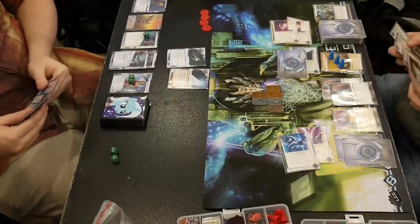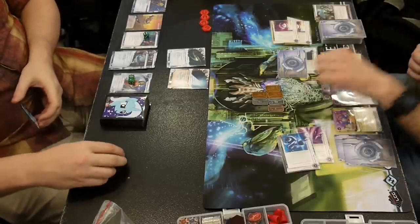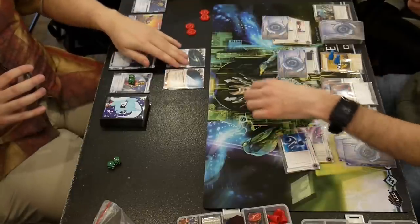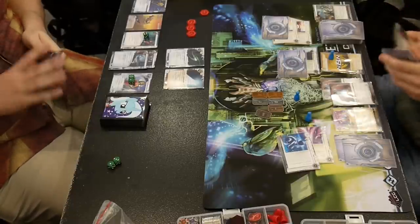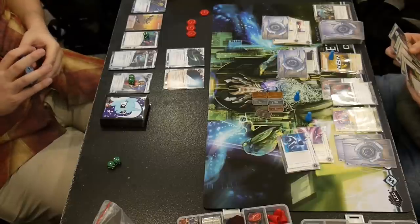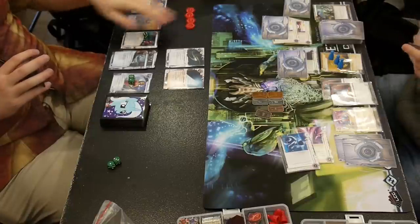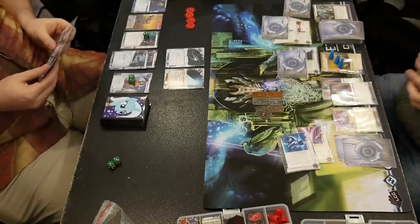If he runs and trashes all my stuff right now, that costs him eight, nine, ten, eleven credits and three clicks — and he's only got seven credits. If he runs all that, great, now you don't have any money to get into my servers and you have to rebuild. Your Katie Jones is empty. He has an Armitage and a Data Dealer, but he hasn't scored anything. And he has a Fall Guy. I'm going to rez Archives because the Lemuria Codecracker is making me think about Sneakdoor.